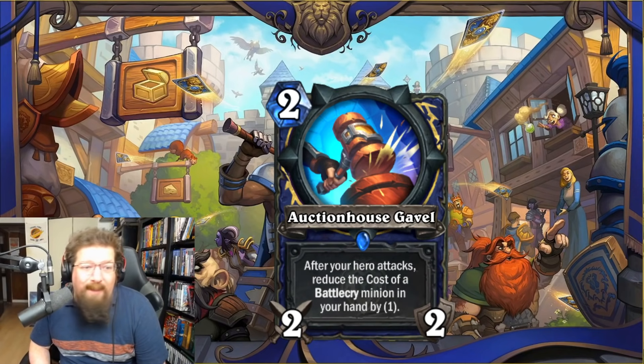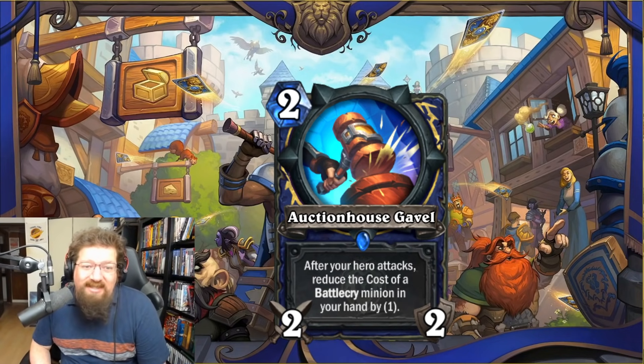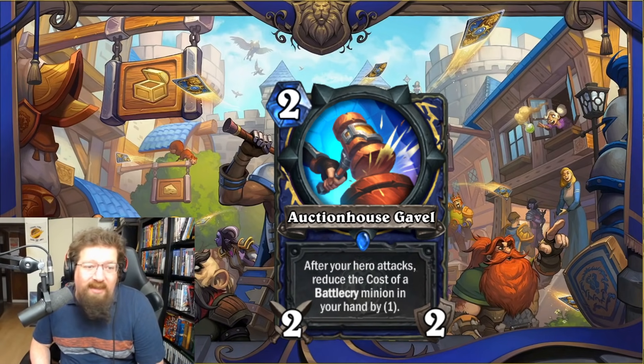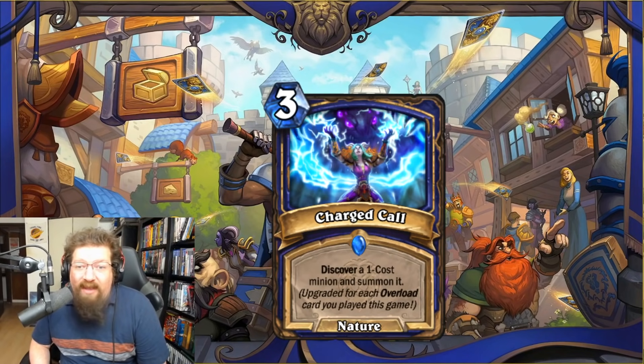We have Auction House Gavel — a new weapon, two-mana 2/2 — after your hero attacks, reduce the cost of a battlecry minion in your hand by one. Just one minion. I don't think it's a big enough impact. It has some combo synergies with Bolner Hammerbeak and Shudderwock shenanigans, but overall two-mana 2/2 weapons just kind of suck. I'll give it a two in Standard and Wild.